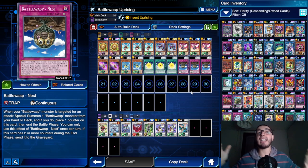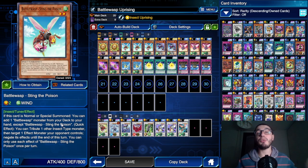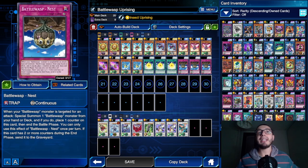The summoned monster is not linked to this card, so if this card leaves the field the monster gets to stay. This card is already broken because you can summon the searcher from your deck and get a search. But it's not over - you also place one counter on this card and then end the battle phase. So not only does it special summon a Battle Wasp from your deck, it also ends the battle phase. In Duel Links we have no main phase two, so it goes straight to the end phase.